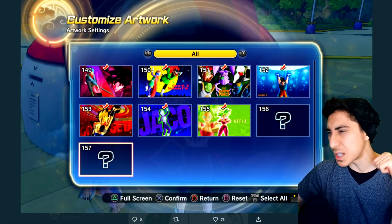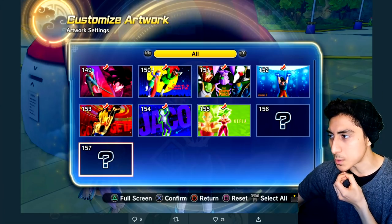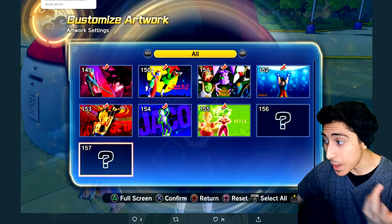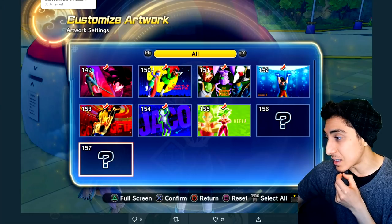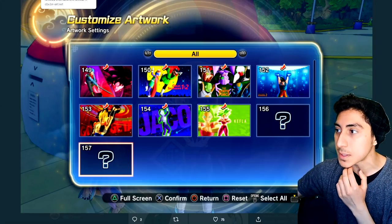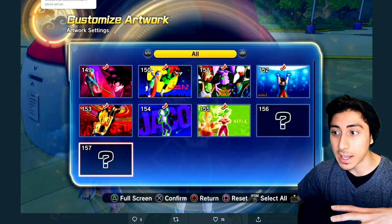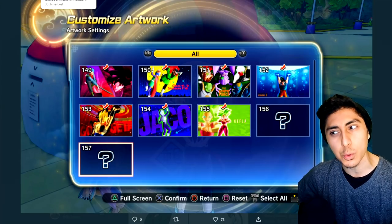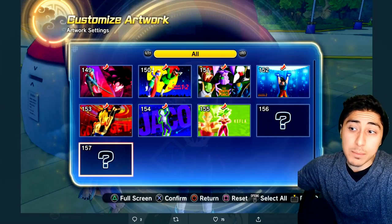I believe one of them is Vegeta doing the punching machine from the Buu Saga where he blows it up. Artworks 156 and 157 still don't seem to be available through any raids right now. I'm not saying next month is 100% guaranteed for DLC 13, but it's very unlikely they'll push it to November. Maybe they'll do two more raids and then the third week of October there'll be the DLC 13 drop — it just seems weird to do DLC 12 artwork raids after DLC 13 drops.